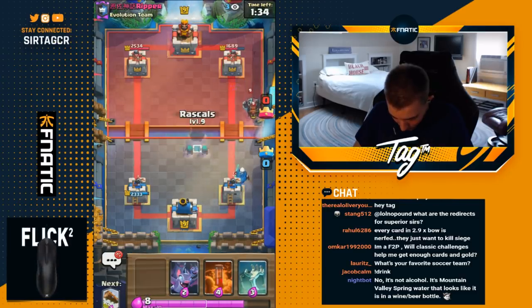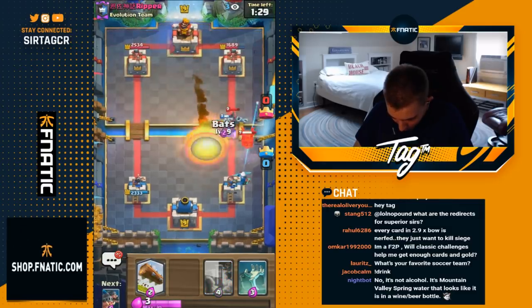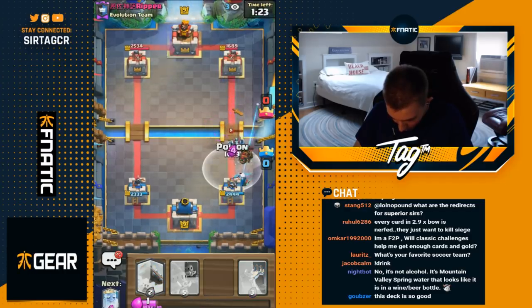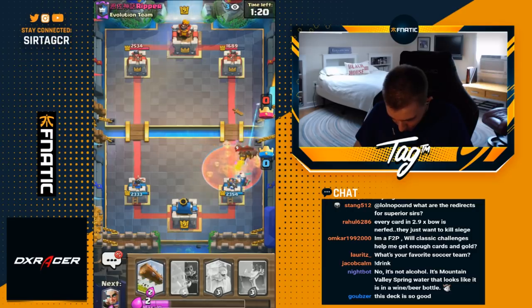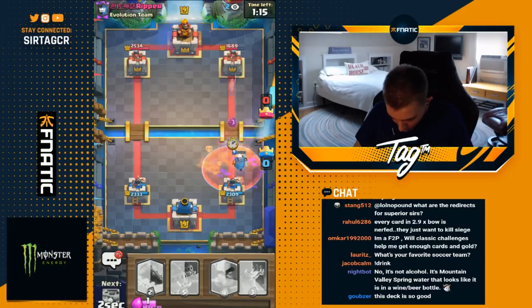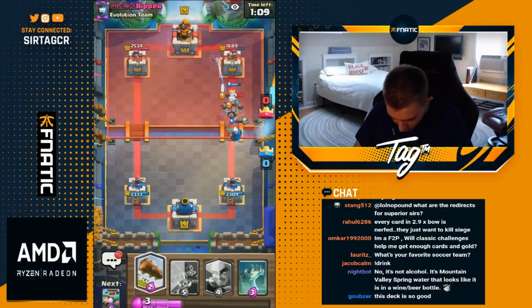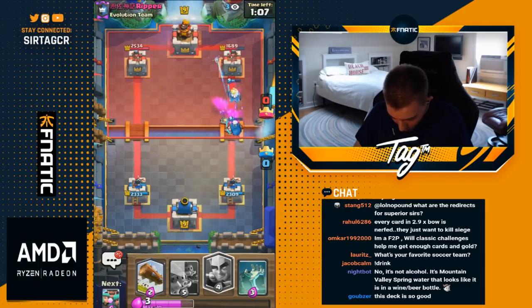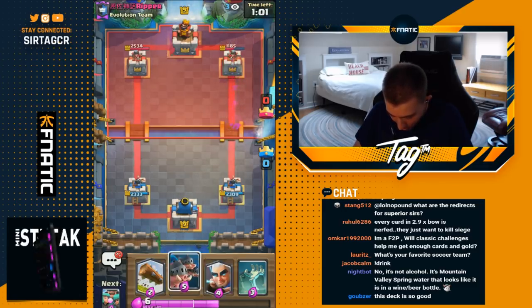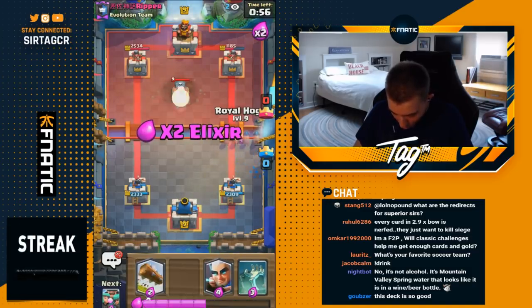He's definitely going to Fireball that. I go for Rascals, gotta kill this Mega Minion, then go for Bats — Mega Minion dies and he won't have enough elixir for a Zap immediately. I probably have to Poison just to make sure we retain everything. I didn't want that Mega Minion on top of the Magic Archer. I go for Royal Ghost in front, hoping it gets targeted before the Bats — and it does. Holy crap, that was beautiful! Look at all the damage we get from the Magic Archer — three hits! If he'd timed it perfectly, that would have been horrible, but fortunately he didn't.